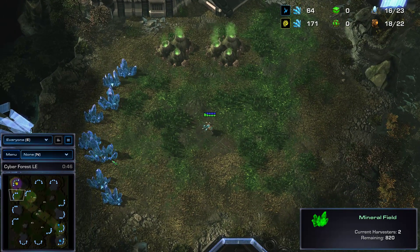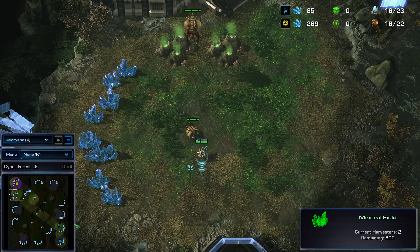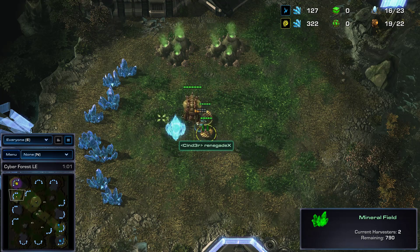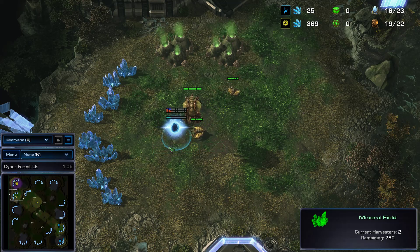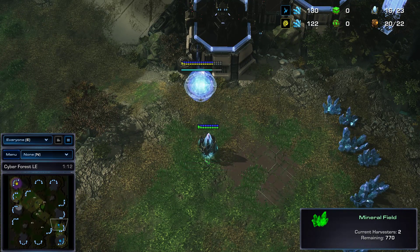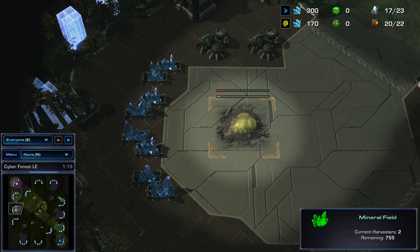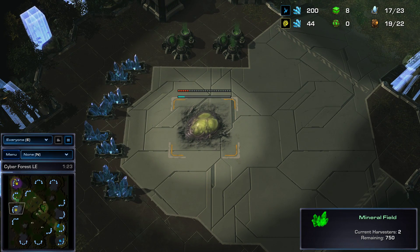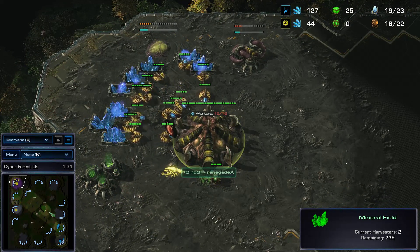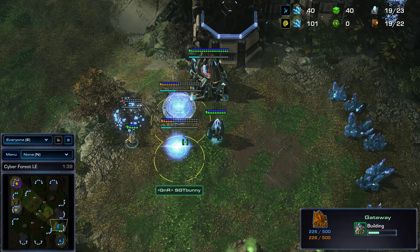It looks like our probe is going to beat the drone to the natural expansion and block this hatchery with either a pylon or just try to delay it with dancing around. Bunny is an expert at pylon blocking or just probe blocking that expansion. He loses the probe but gets the pylon down — as long as he forces the expansion to be anywhere else than the natural place. Zerg still goes for the expansion, getting his first hatch where his third normally goes, and pools before gas which will delay his ling speed a little.